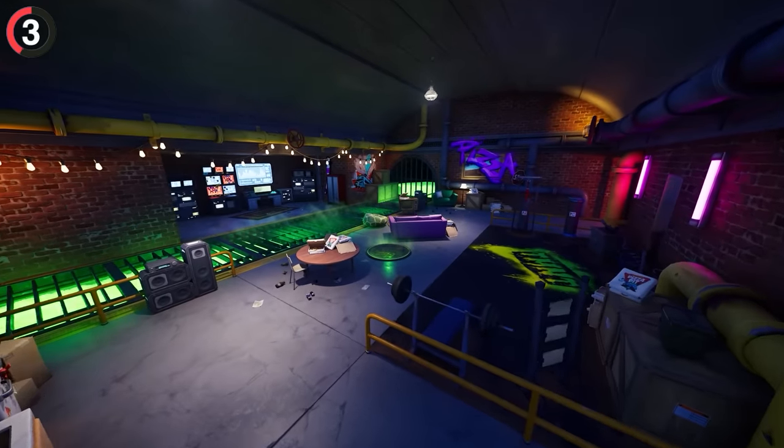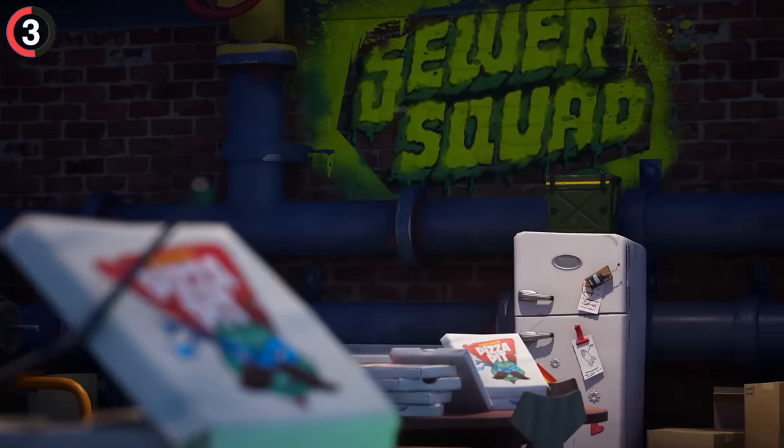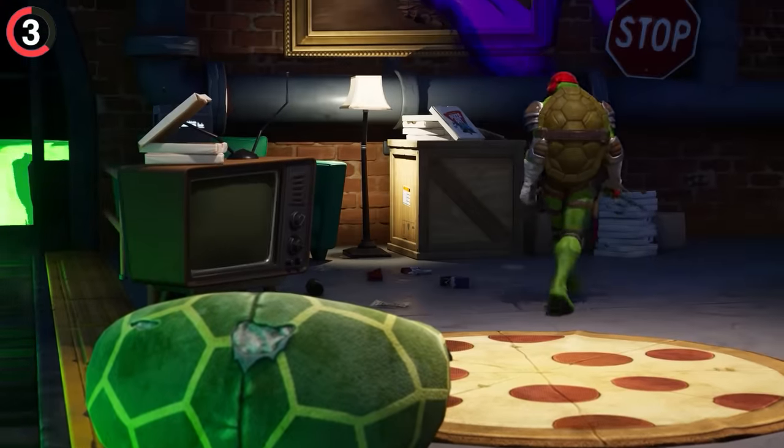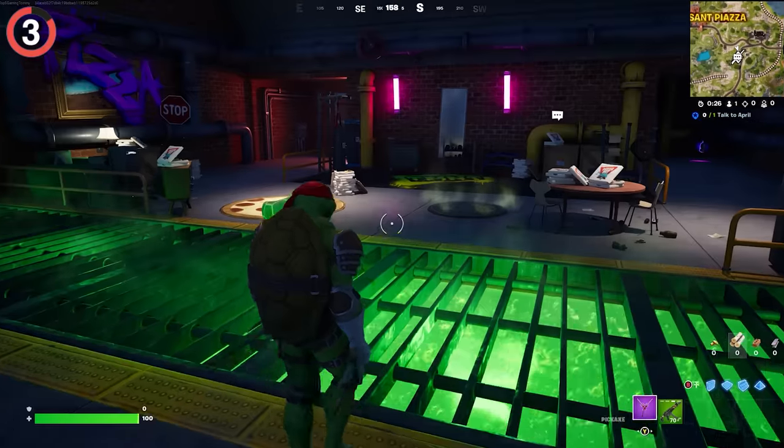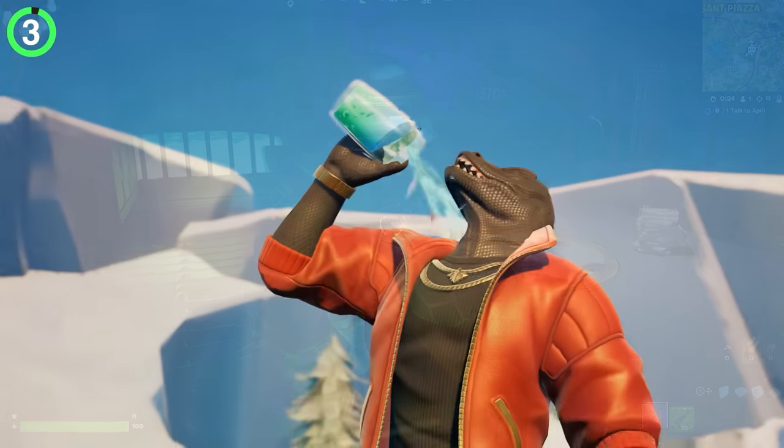This is their secret lair where they hang out between missions. You'll find pizza, graffiti, and music — the ideal place for a party with your friends. If only you could drink the Toxic Waste or something. On second thought, don't drink Toxic Waste — stick to the Slurp Juice.